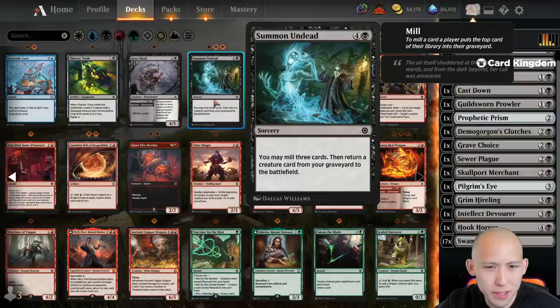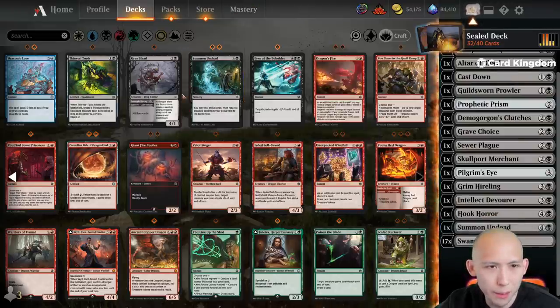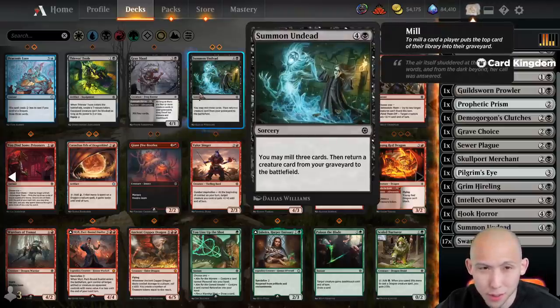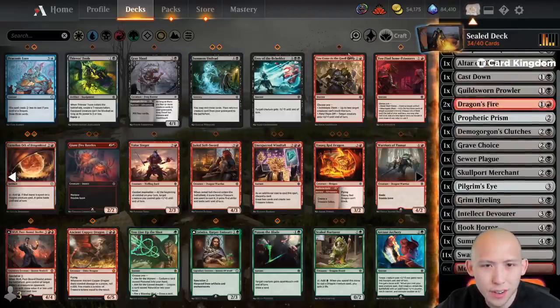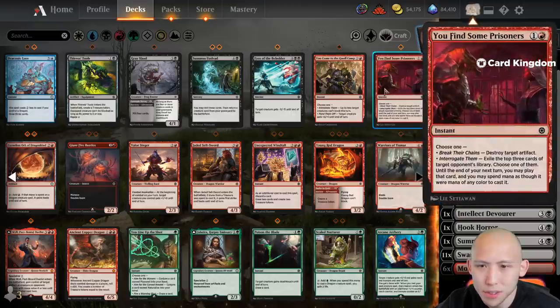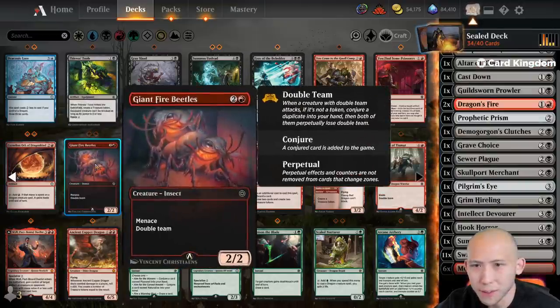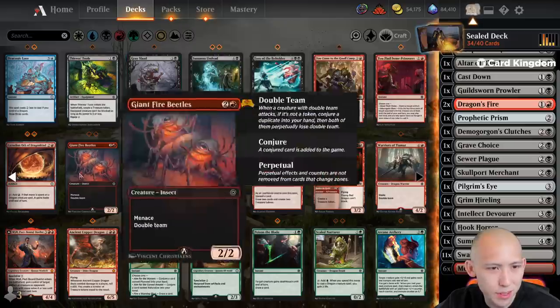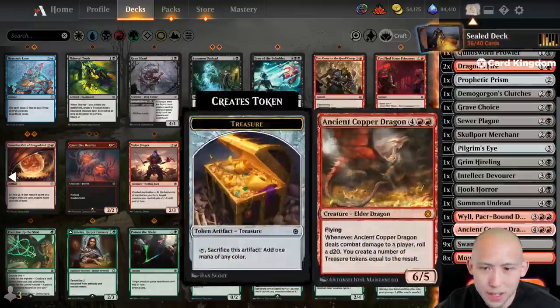I'm not sure about the Summon Undead — it's like fine. Probably going to run at least one of them, probably not more than two, definitely not three. Two Dragon's Fires — No Prisoners is okay if we want to. Beetles are okay; I think these are more for the aggressive strategies. We'll see about those. Then we get Wile and the Copper Dragon as our baseline.